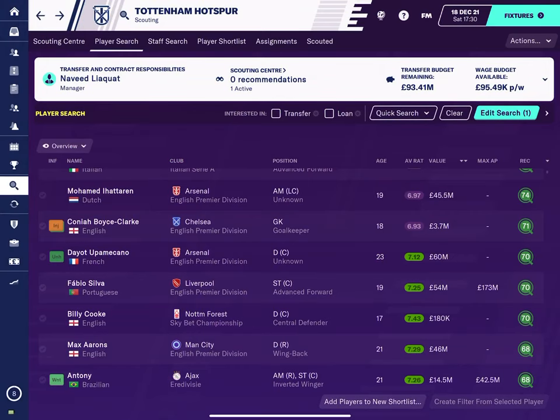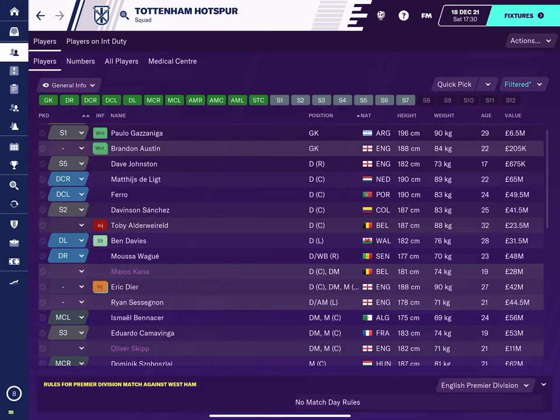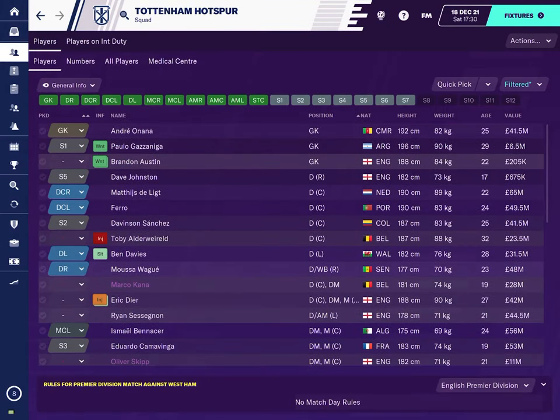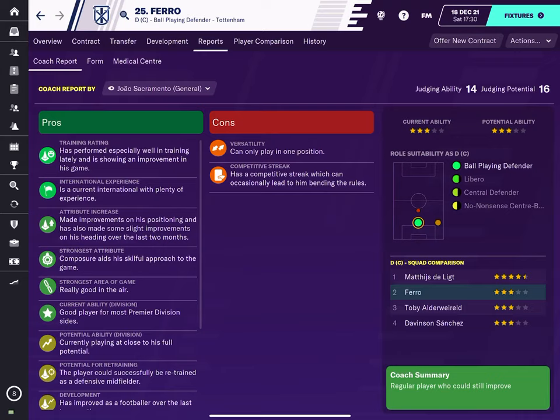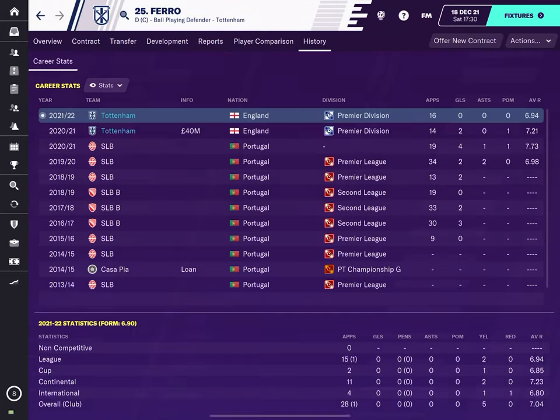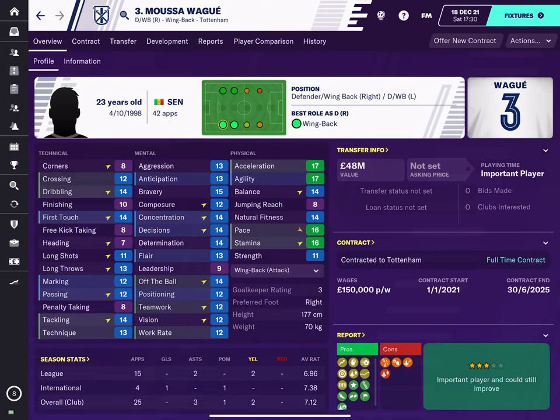So now if we have a quick look at my team, I'll show you what I've actually purchased. So if we have a look at Ferro, for example, and look at the report — he's my second best striker. His ability was 16. How much did I pay for him? I paid about 40 million for him. And Musa Waiku — this is the best one, basically. Look at the reports.